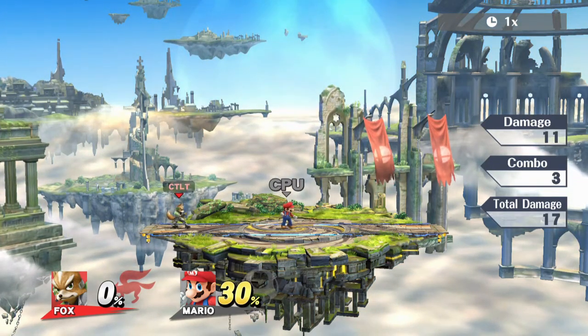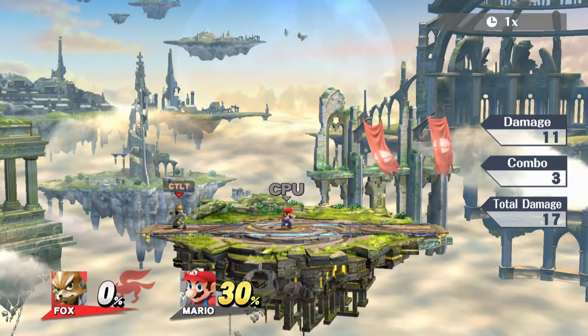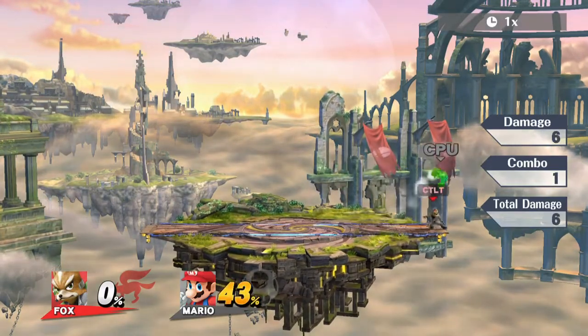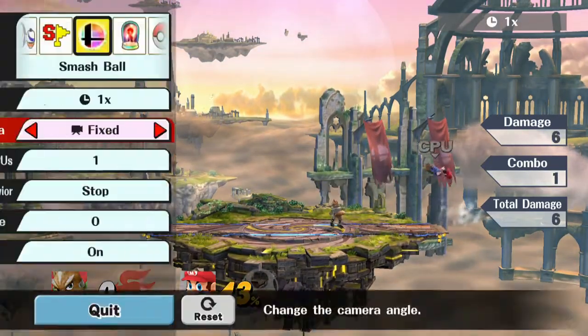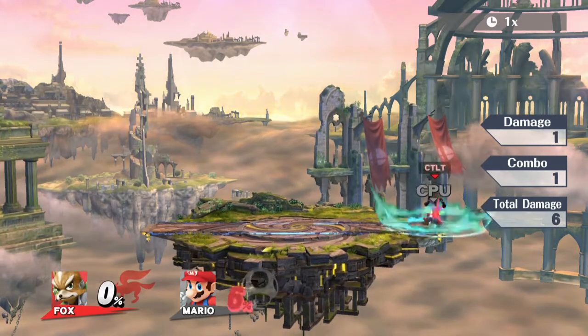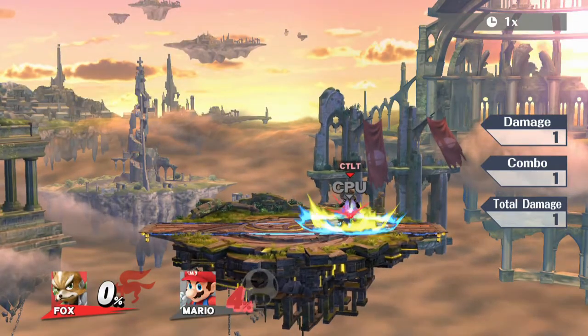The next one is cyan — buffer air dodge. So now when I throw Mario he's going to air dodge on the first possible frame. I'll double check that his DI is still set to away — and yeah, he is. So he's going to air dodge as soon as possible.